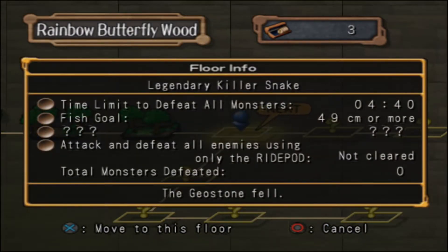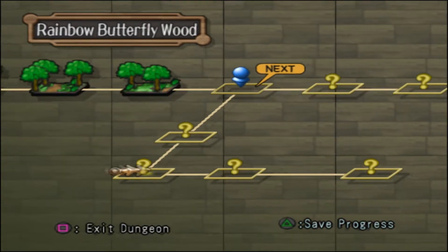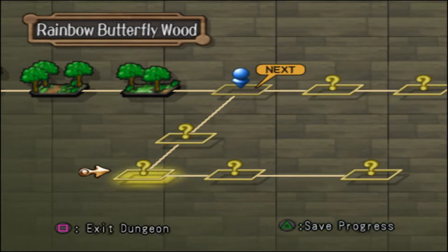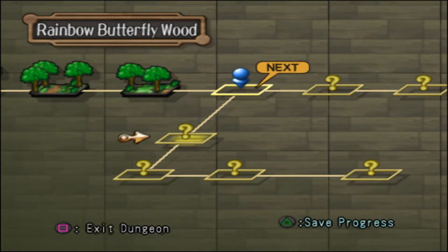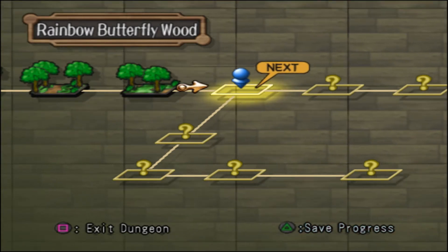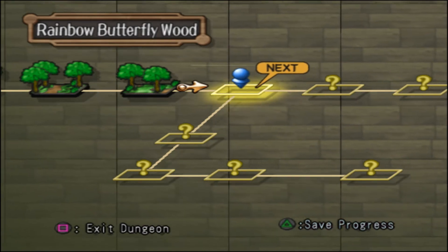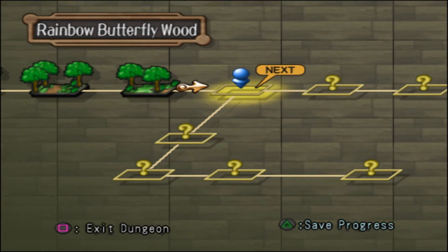And this is the floor of the legendary killer snake. You know it's going to be a special floor because it branches off in this direction, and I do vaguely remember why we go off in this direction, I think, or at least the result of it. So we're going to cut off here so that this episode isn't 11 million years long. Thank you guys very much for watching, I hope you liked it. Later, everybody.